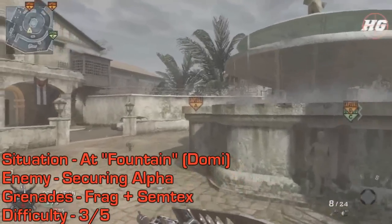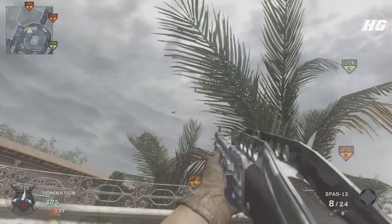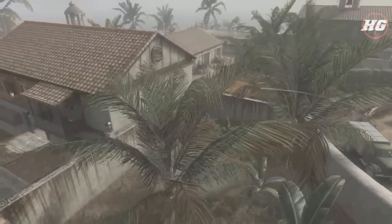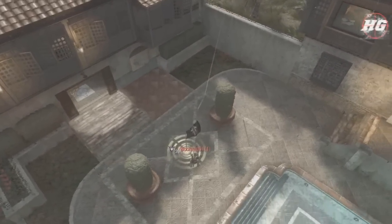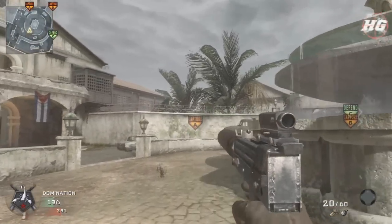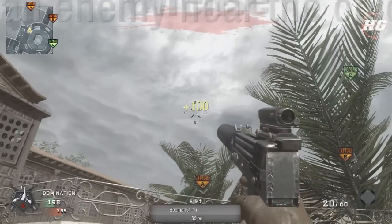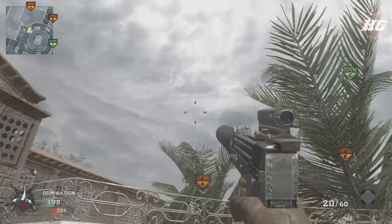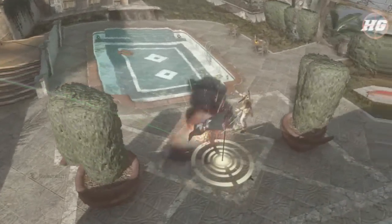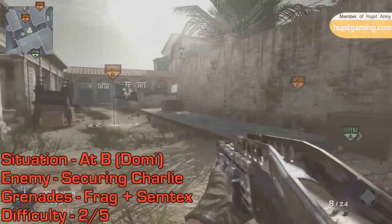For defending A, if you're passing through the fountain area, come up to this low wall and jump on it for elevation. Line up with A just between the palm trees, then jump and throw your nade on the third blink. If you have a semtex handy you can also do this one — come up to this part of the low wall in line with A right above these palm trees, then jump forward and throw.